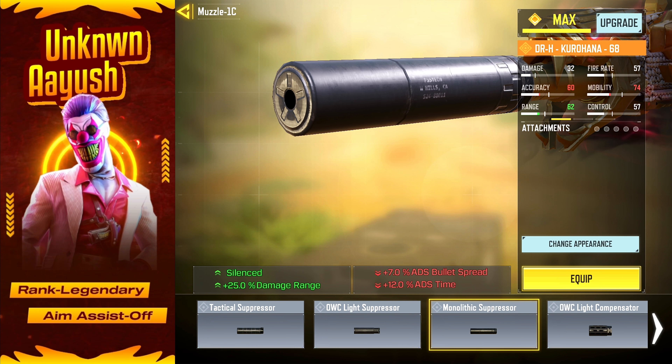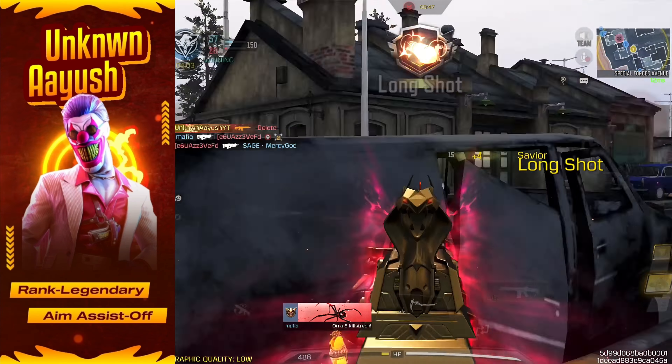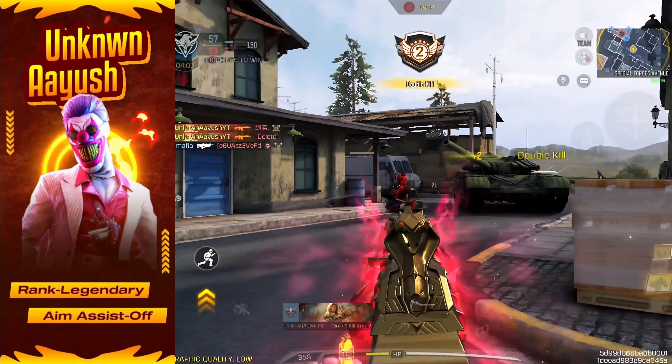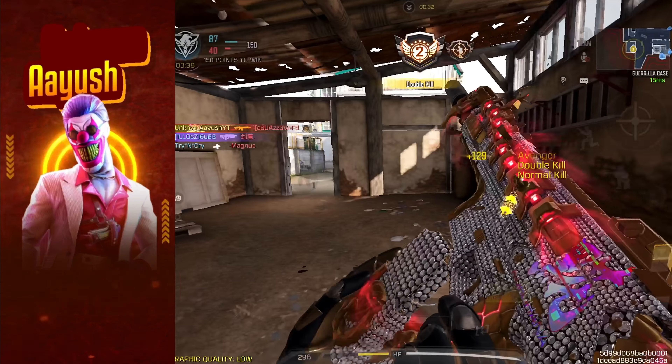First up, we've got the Monolithic Suppressor. This not only keeps your shots silenced, which is perfect for staying stealthy and catching enemies off-guard, but it also boosts your damage range, turning mid-range encounters into easy wins.